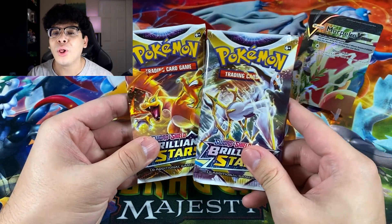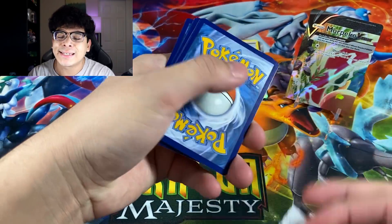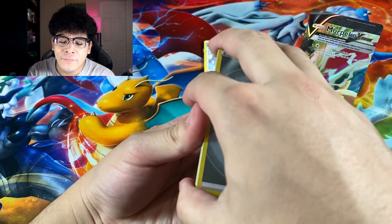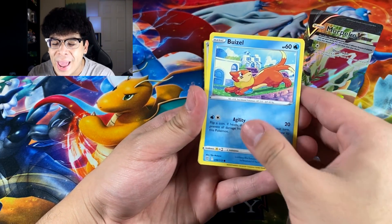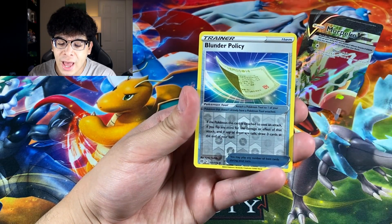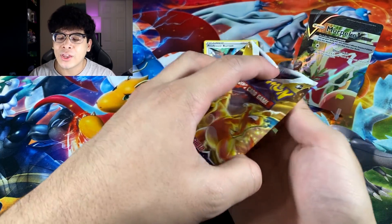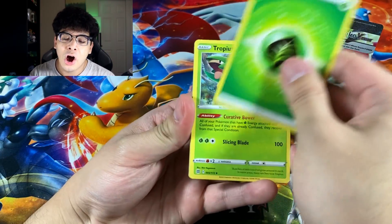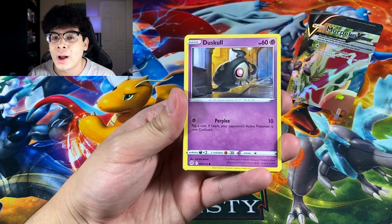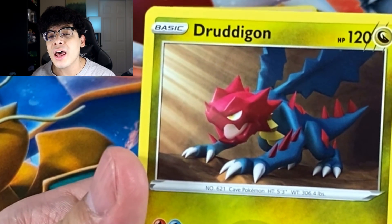Next up we got the beautiful Brilliant Stars — let's see if we can get some heat from this set. I love Brilliant Stars, it's like one of those sets like Evolving Skies. You can get double bangers within this set. We got a Gible, Trapinch, Blunder Policy, and a Tornadus regular rare. We got the Charizard pack for last — from that we got Sneasel, Nosepass, and a Druddigon regular rare. Unfortunately that Morpeko box was absolutely depressing.